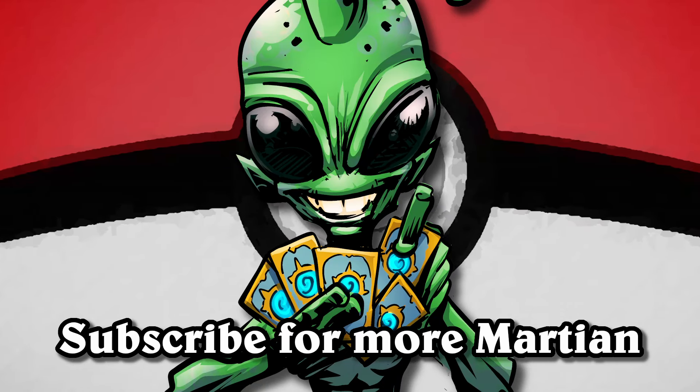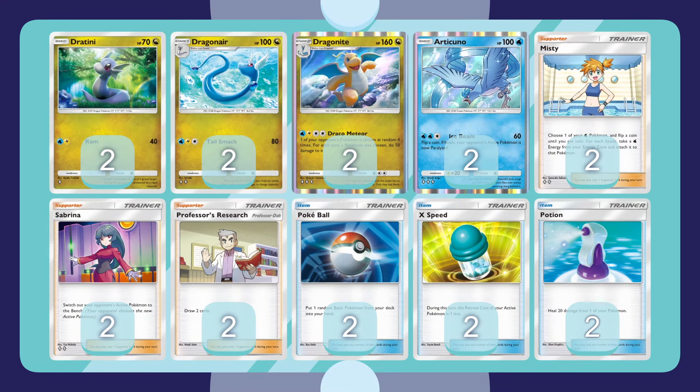Greetings fellow humans, I'm Martian Boo, and today's video is on Dragonite Articuno. Dragonite is a really powerful non-EX attacker, and one of the biggest struggles with the archetype is figuring out the perfect Pokémon to go with it.